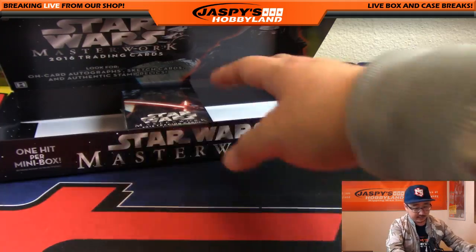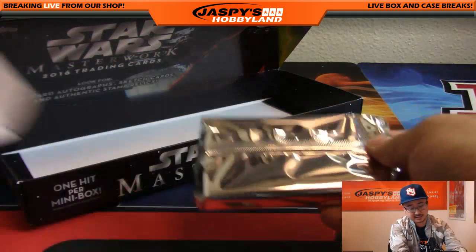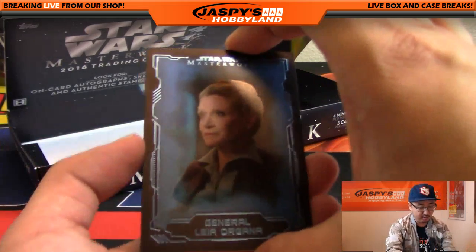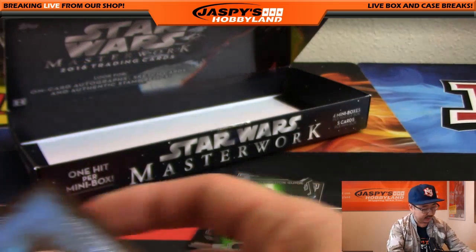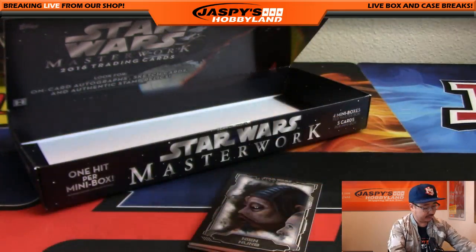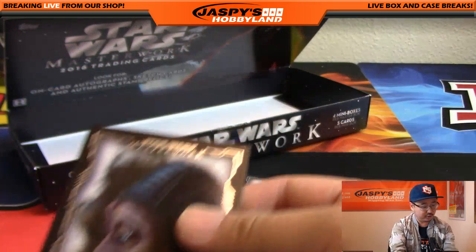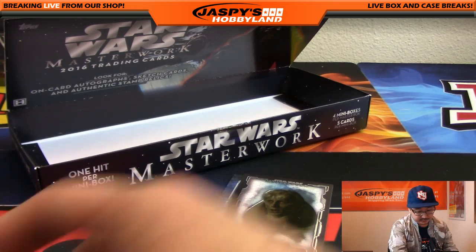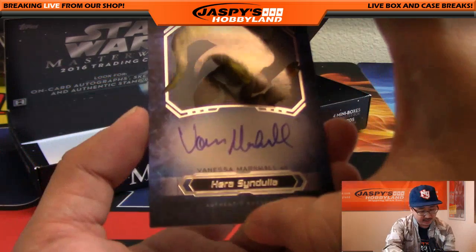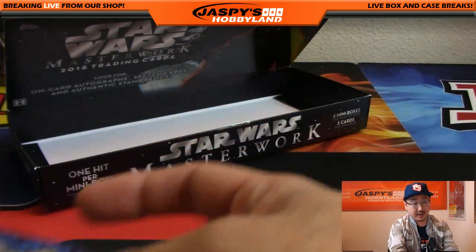And Greg — Greg, I don't know if you're here or not. The last box, box three for Masterwork. We do have the next one in the store right now, folks — 60 bucks a mini box, guaranteed something, there's a hit in every mini box. We've got General Leia Organa, so that must be from the Force Awakens series. The alien identification card is a Skiff Guard. We've got Nien Numb, who's in the original trilogy and the new Force Awakens. Bib Fortuna. And an autograph for you, Greg — Vanessa Marshall as Hera Syndulla, which looks like it's from the animated series. Nice one.